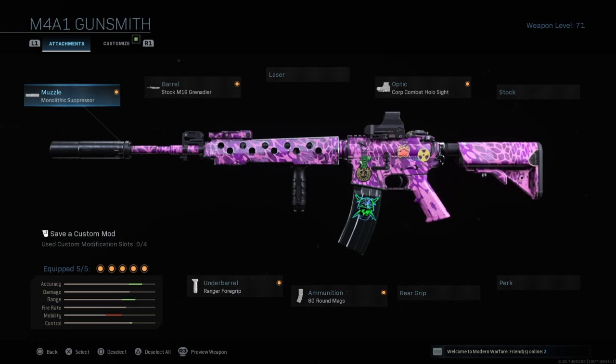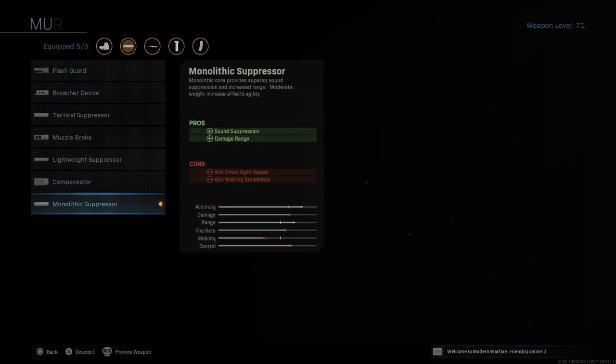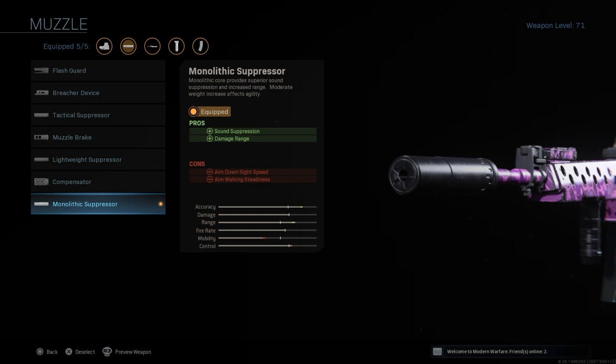The first one is going to be probably one of my favorites right now. I'm not quite sure between this one and the next one, but this is the M4A1 class. The first attachment is the Monolithic Suppressor — this increases the damage range and gives your weapon sound suppression, which is really nice especially in Warzone because you want to be quite stealthy and not give away your position.